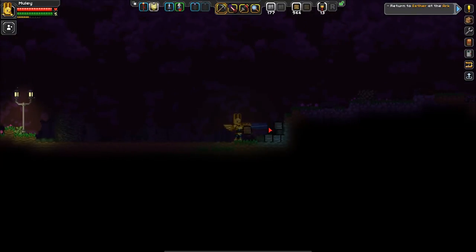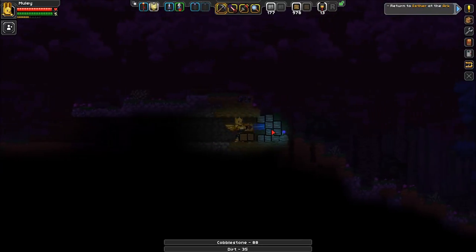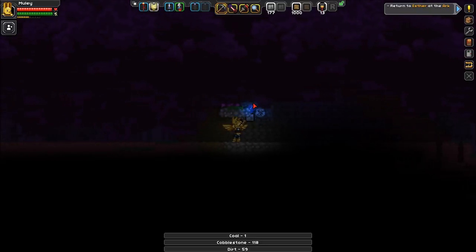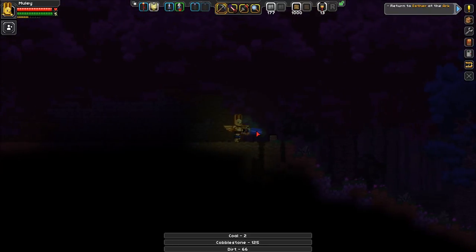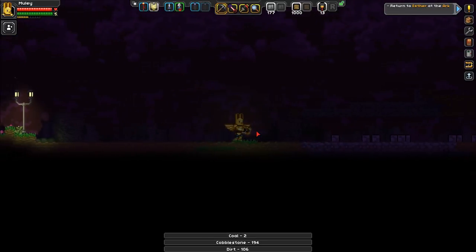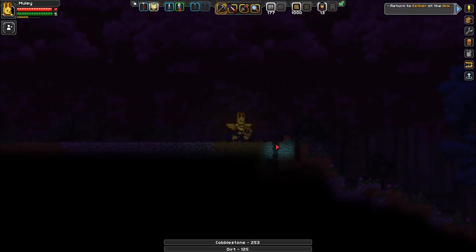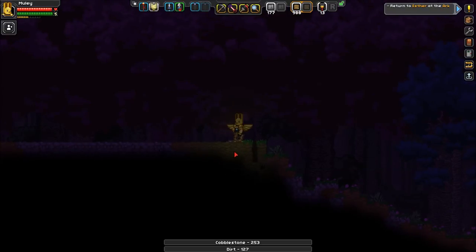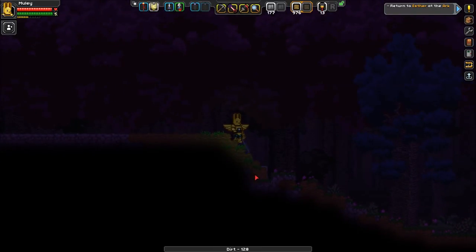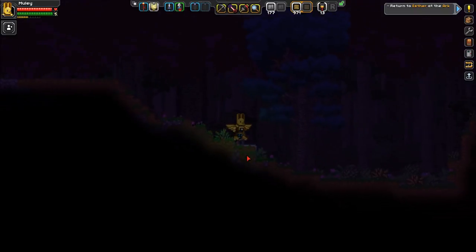I think this is going to be my house right here. Let's clear out a lot of land. Man, look at how much quicker this is with a better matter manipulator — it really does help. I might go underground, I'm not sure what kind of house I want, but I do want a house. Let's cover this up and stair-step it a little bit so it's easy to move around.